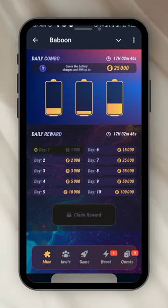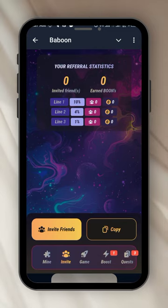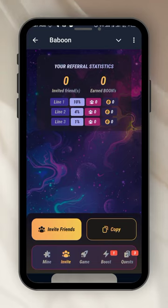Down here you have the Invite button. This is where you copy your invite link. I will copy it and leave it in the comment section of this video — wherever you're watching from, whether Facebook or YouTube. Just click on my invite link and it will bring you straight to this game, straight to this airdrop, straight to this bot. You can start farming like me and we'll make money when the airdrop comes.